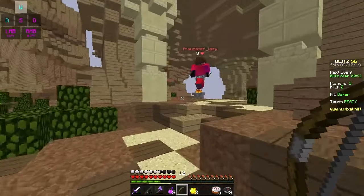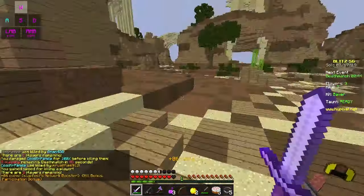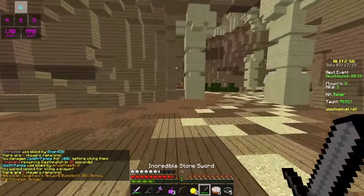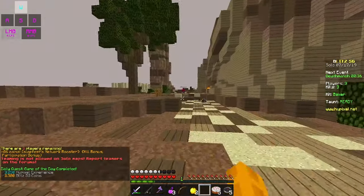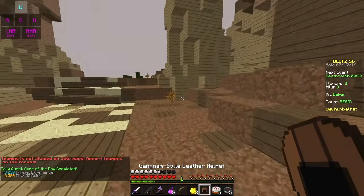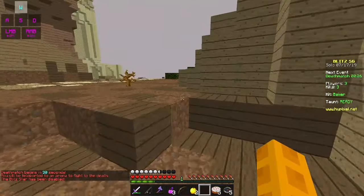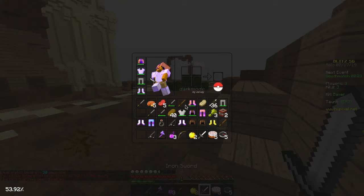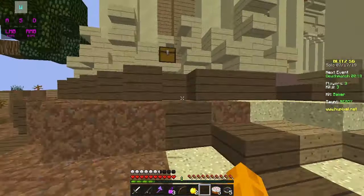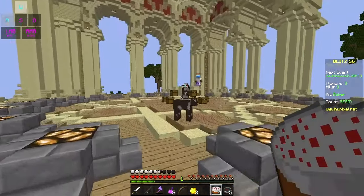He just ran right past me — when somebody just runs straight through you, that's so funny. Maybe this guy behind me will want to fight and I can get speed onto the other guy. I should be able to make a Sharpness 1 iron sword now, actually. Sorry if I sound a little bit dead — I don't know, I just haven't been as energetic in the videos. Hopefully that doesn't bug you too much. Yeah, hopefully we can get the dub in the first round. Oh boy, this guy is stacked.